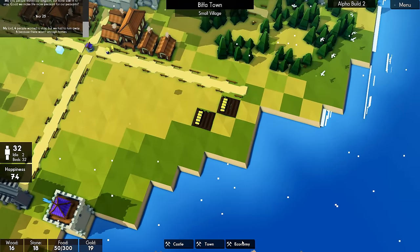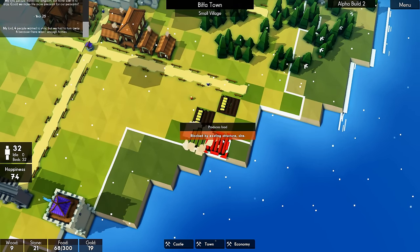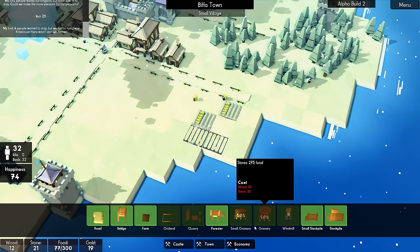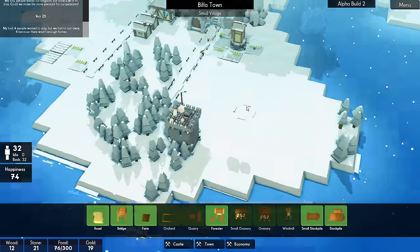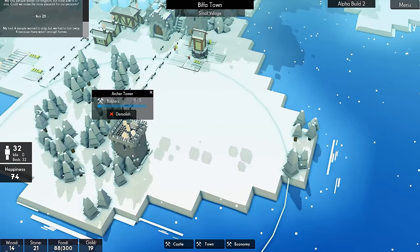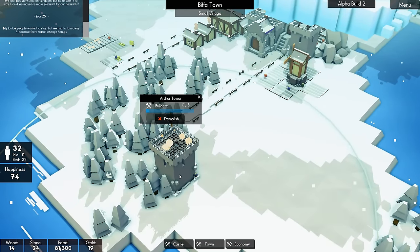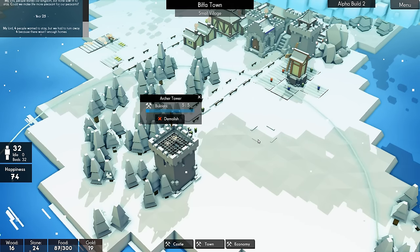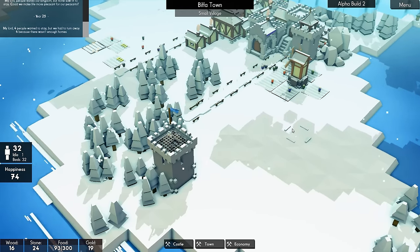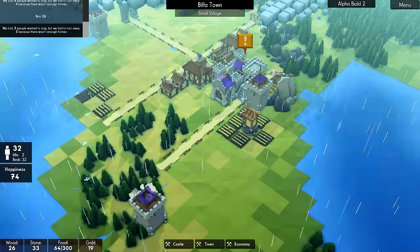Food's starting to get a little bit low. Let's add in a couple of these and a windmill — not enough stone. Five out of five builders on the archer tower, that's good. Let's speed that up, let's get that done.